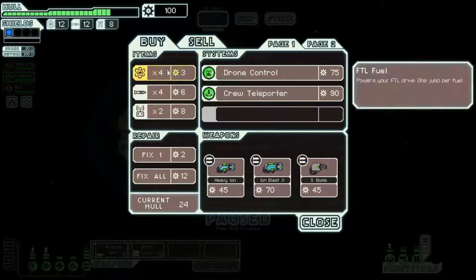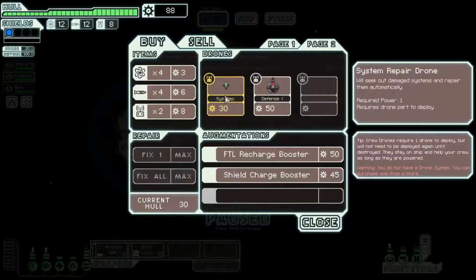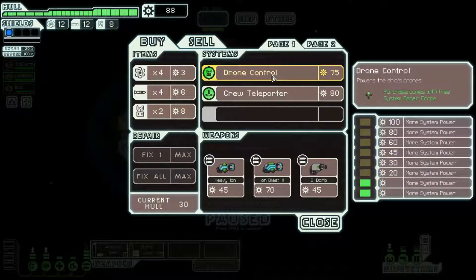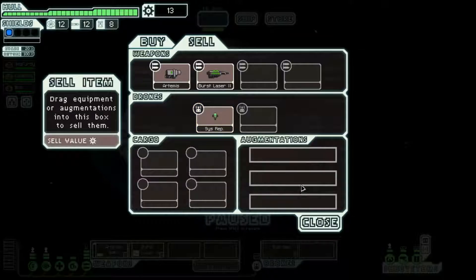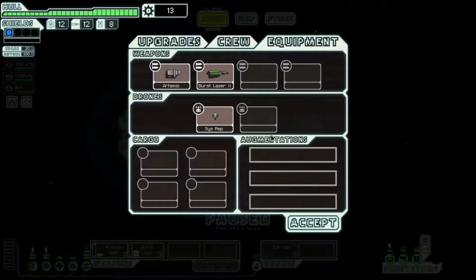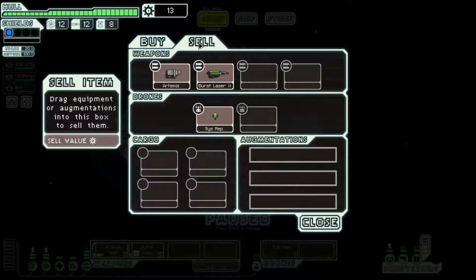Blue means you've already visited a location, by the way. This purple stuff is nebulae — when you go in there your sensors don't work. We'll come down here. This is what you're trying to outrun — the enemy fleet. If you get in there you're probably gonna run into their ships; I have a feeling you'd come across their big capital ships or something. Let's head down here and hopefully drop to the store before they get on top of us.